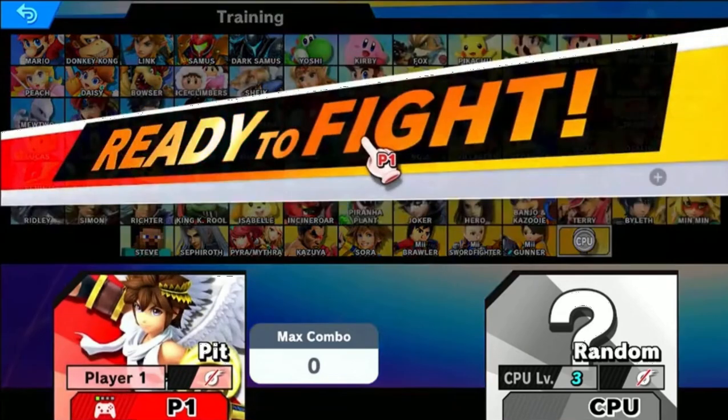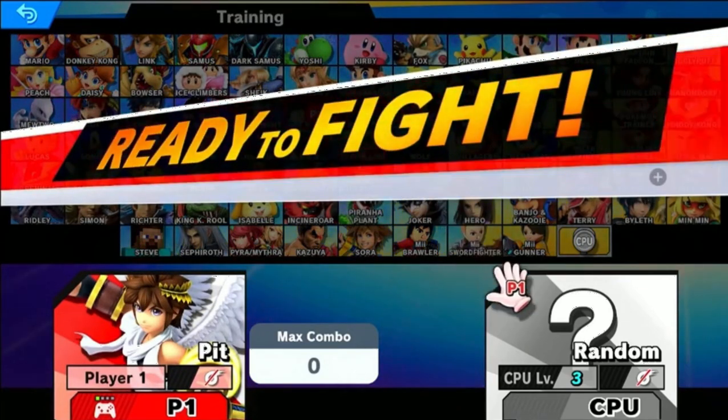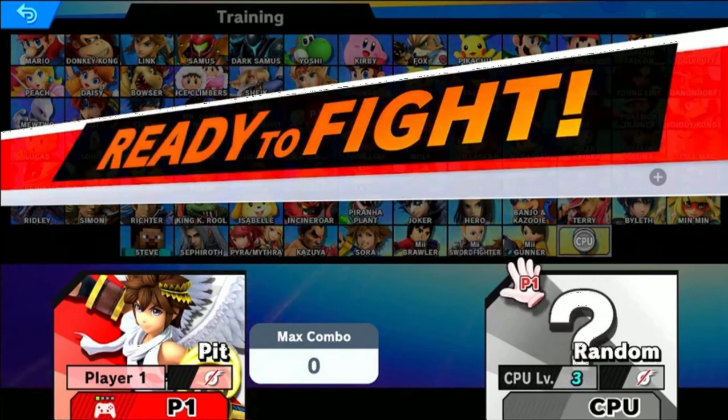You have to select Pit. I don't think Dark Pit works. And level whatever — random CPU. I haven't practiced as Pit, so don't judge the max combo thing.